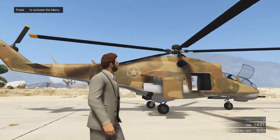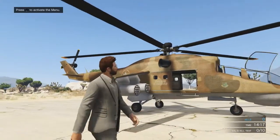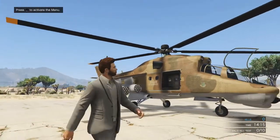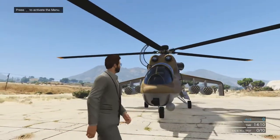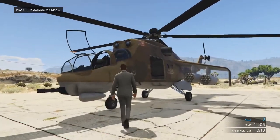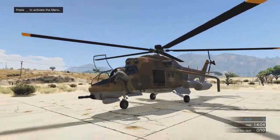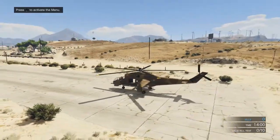Most importantly, you can in fact purchase and use this helicopter in free roam, but unfortunately it will come with a very high price tag. To purchase a Savage Attack Helicopter, it will cost you $1,950,000. But you can't just go straight ahead and purchase it, because first you have to unlock it by completing the Series A Funding heist mission, which is the fourth heist out of five available.